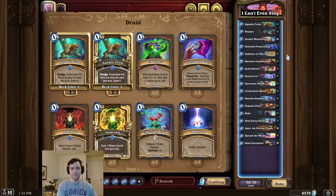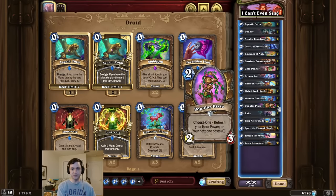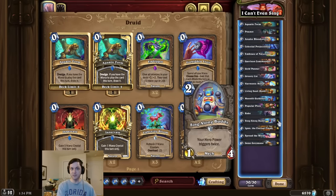A really nice combination within this deck is to forge Embrace of Nature to draw our Popular Pixie, which in turn also activates our Ignis if we happen to need a Windfury weapon. That's pretty much it for the deck intro this time, guys. I hope you enjoy triggering the opponent. Remember to like and subscribe, and thanks so much for watching.